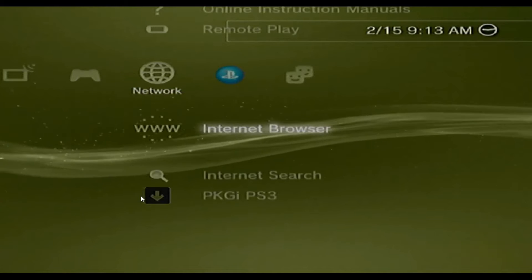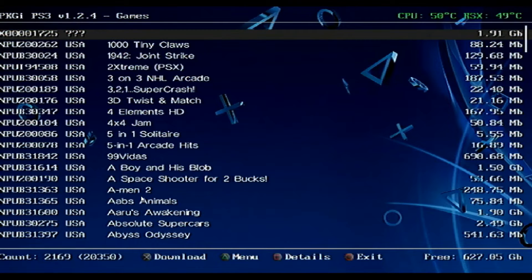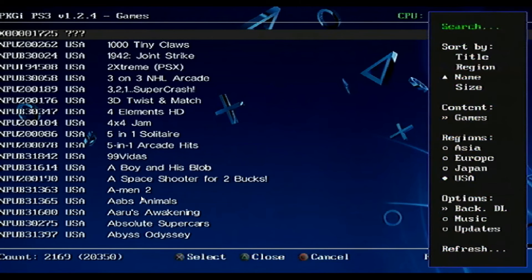Once that's been done, come over to PKGI PS3 and press X. If it still pops up saying that you are missing the configuration text file or there's an error, do a hard reset on your PlayStation. If you want to sort content, press triangle for menu. You can sort by content — games, updates, themes, whatever you want. You can also filter by region: Asia, Europe, Japan, USA. I limited it to USA. Once you have all that selected, press triangle to close that menu.